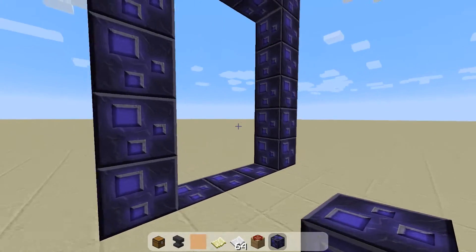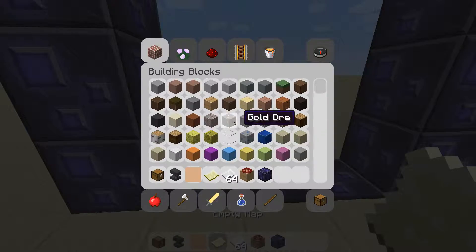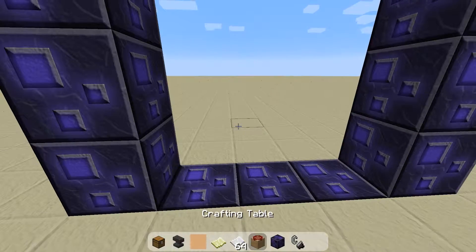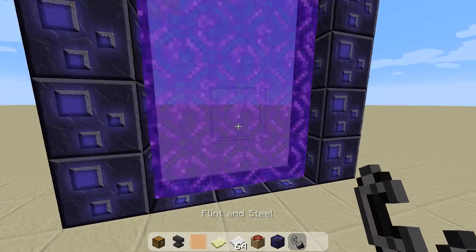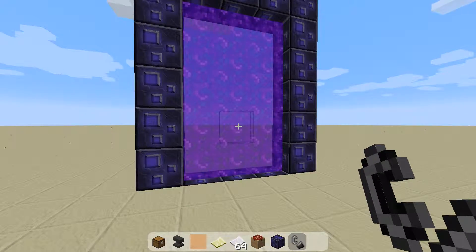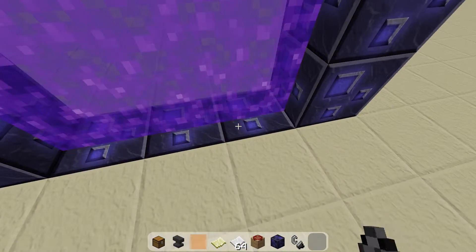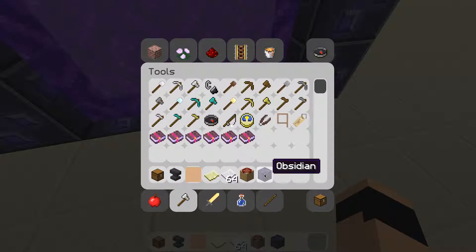And then cap it off. Then you need to get your flint and steel — which I forgot to get for the video, but it's right here. Light it. And then once you've lit it, it will light up. And this is the type of ender portal that you need.